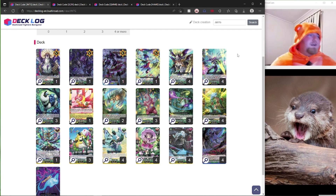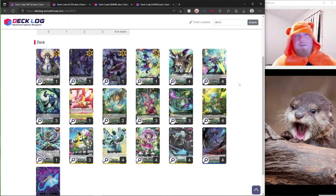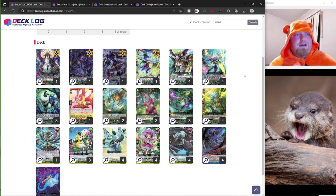It also has access to a countercharger now, thanks to this cheeky little sheep — Alpaca, whatever you want to call it. And then you do have the order ride line, just to kind of select the advantage. The orders are very solid in this deck too. You can soul blast out, your Inlet Pulsars are keeping them back. If you ride a Magnolia, you can probably call another Inlet Pulsar too.